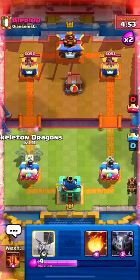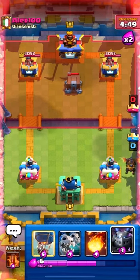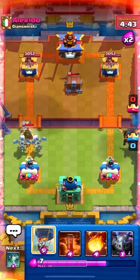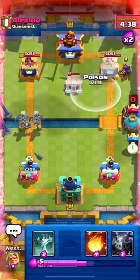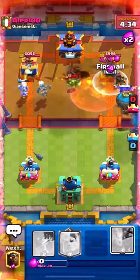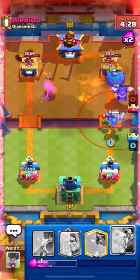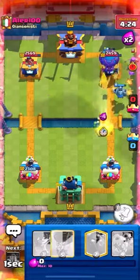Lava in our starting hand so Lava in the back — you know how it goes. Skeleton Dragons come down to take care of the Dark Prince. Dark Prince is annoying so we take care of him. Get the Balloon behind the Lava Hound. He has the Queen — I think we're just gonna Fireball Poison the Queen and it's gone. Just like that it's pretty much over, even though he has Lightning. He Tornadoed and now he's officially out of Elixir. GG.